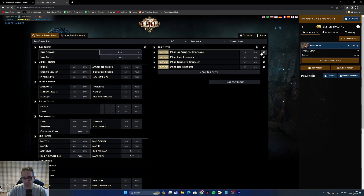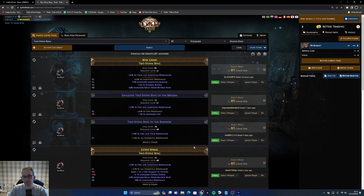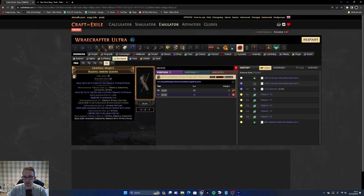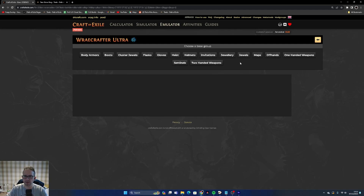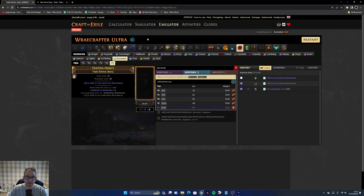We don't care about the other mods because we're going to be crafting this item anyway. Just search and it'll find these items — I think they'll be two to three chaos. If they're too expensive just lower the minimums. Now we're going to prepare to run Hyrri's, because we'll need some attributes. We're going to use essences we've been farming and use one type on each of our two rings. For the first ring, use an Essence of Spite, which gives intelligence — Shrieking tier is fine.